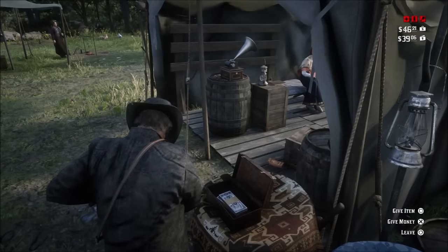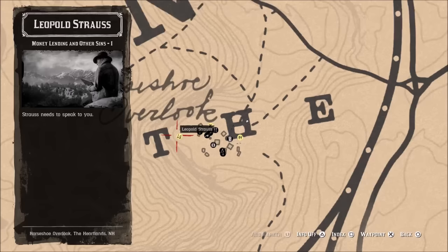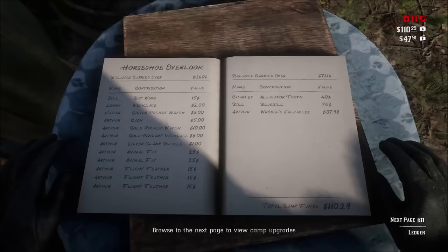What the game doesn't tell you is that in order to upgrade the camp, you have to complete the story mission 'Money Lending and Other Sins' for Strauss. You unlock it after completing a few missions in Chapter 2. Once you complete this mission, you unlock the camp ledger, where you can upgrade the camp with a variety of options. You can also see how much everyone donated, but you will still be the main one donating.